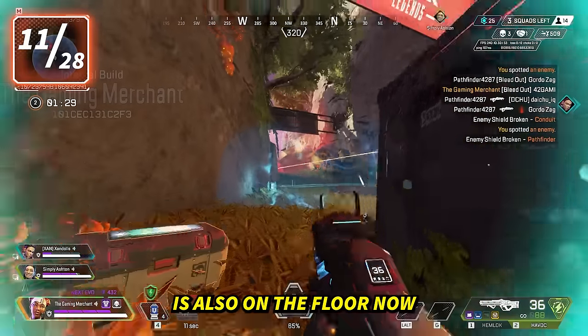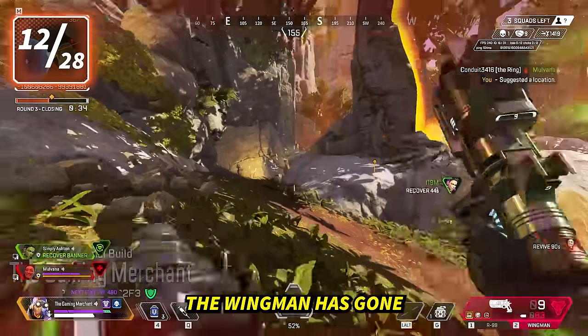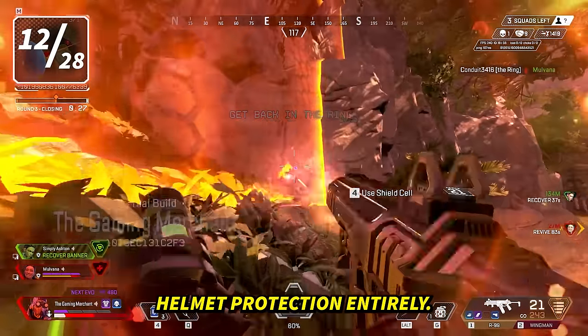The Volt is also on the floor now and has improved stats over the last time it was on the ground. In its place, the Wingman has gone into the care package with higher base damage and the Skullpiercer Elite hop-up, which ignores helmet protection entirely.